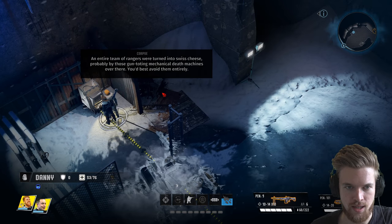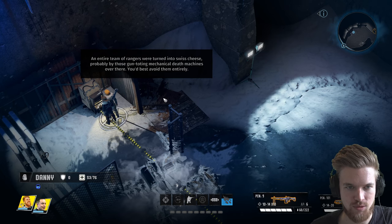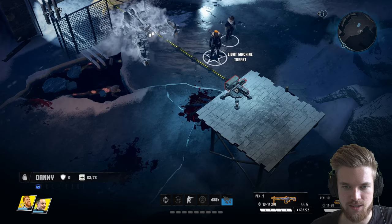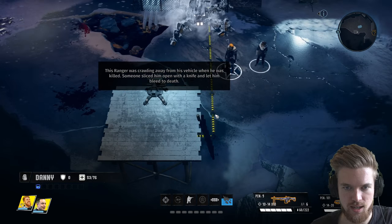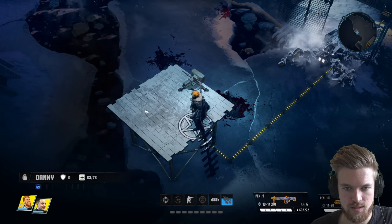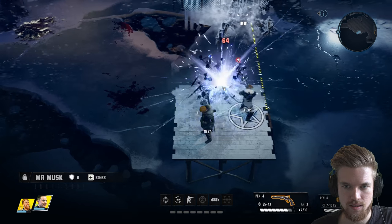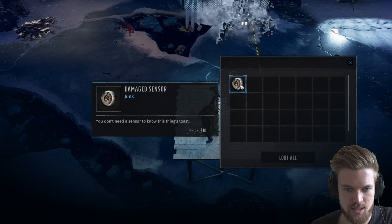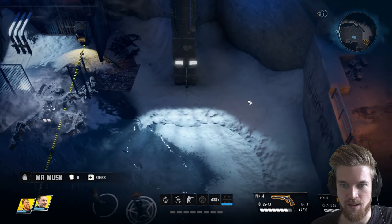We find the disabled machine gun turret. A ranger was crawling from his vehicle when killed — sliced open with a knife and left to bleed. Can I climb up here? I can. I shoot the turret and it immediately blows up — now we can loot it for damage sensors. Maybe if we collect enough parts we can eventually rebuild the turret using the parts we have in inventory. There's a lockpick challenge we can't pick, but we can destroy it with our brute strength by shooting it.